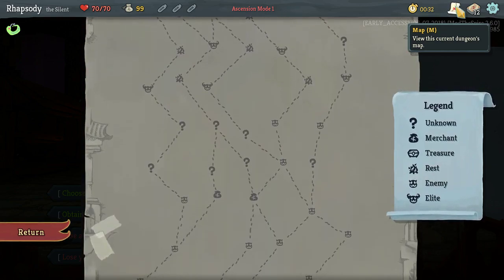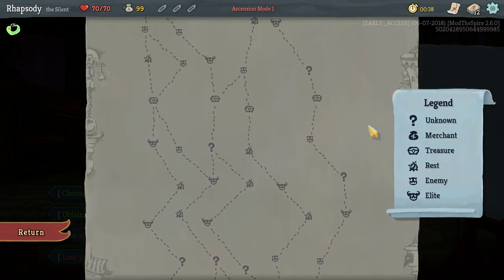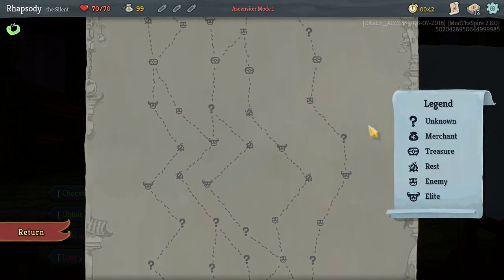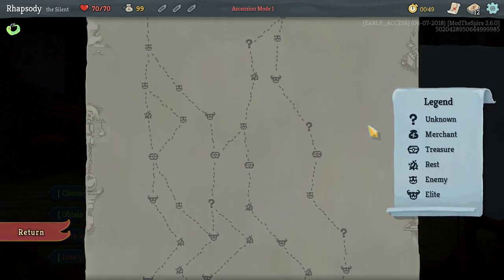Usually when you use Ascension 1 — Ascension 1 being Elites appear more often — you have like a four path or at least a three path. All of these paths are kind of garbage.